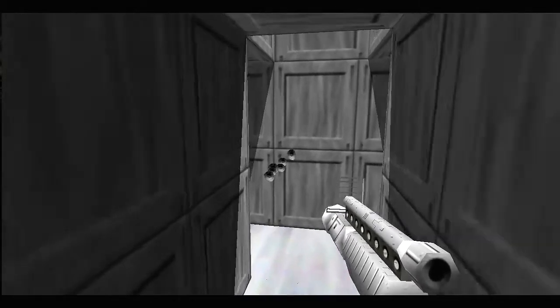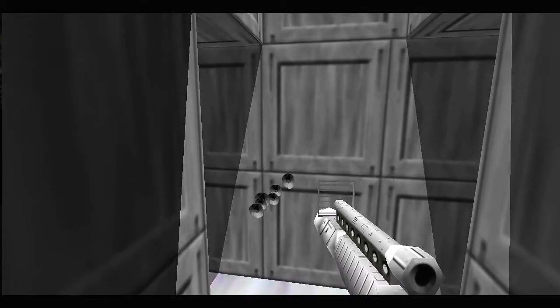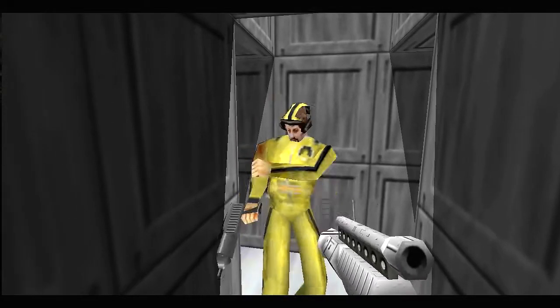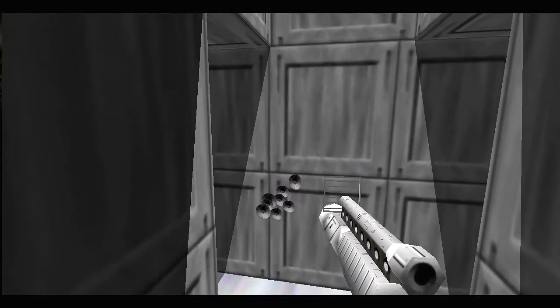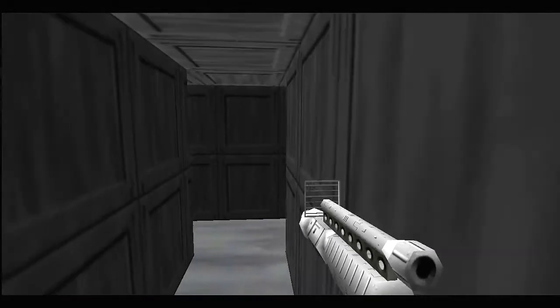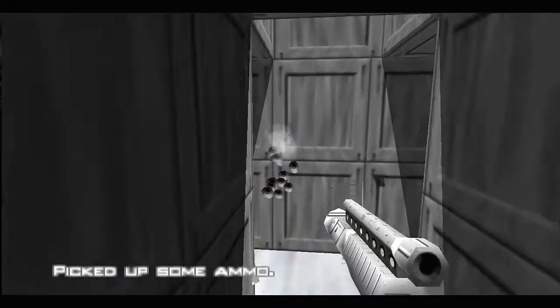It seems like a Star Wars weapon — the blaster rifle used by the stormtroopers. And eventually more guards will come for you, so that's why I'm waiting here. There's another guard — let's just kill him with the Moonraker laser.